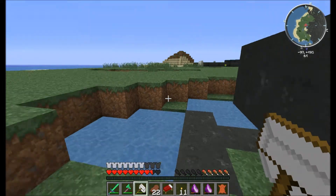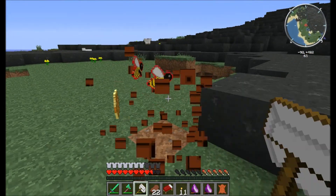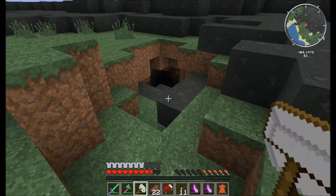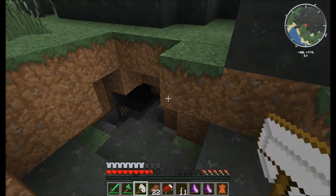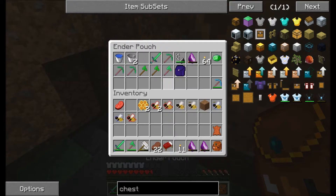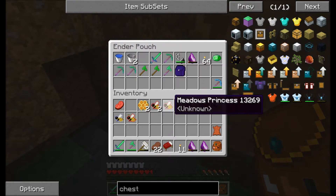I recently played and finished uploading Insanity — it was an adventure map, that was pretty fun. Oh, here's a cave — looks like some cool stuff down there. Do I have my pick on me? No. Let me grab a pick. I have this ender chest, I've got a little miner's backpack.